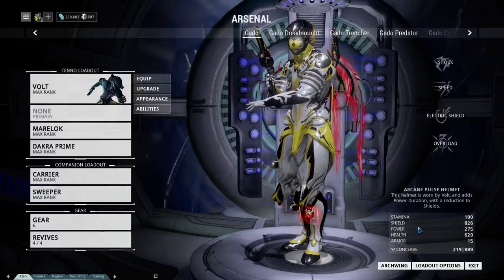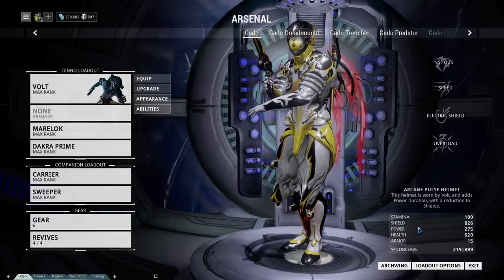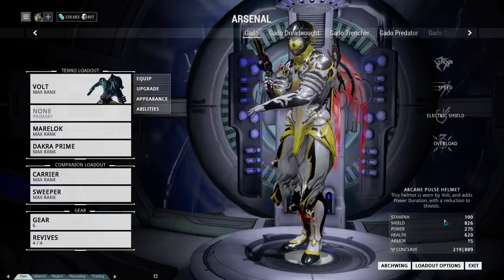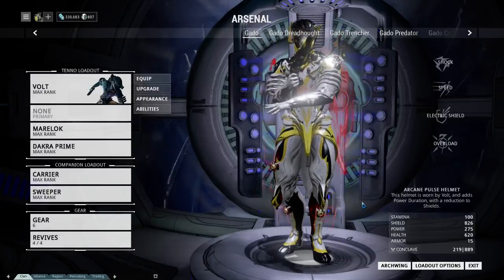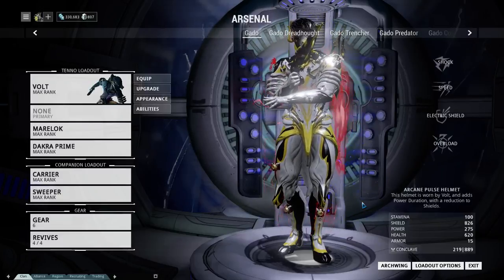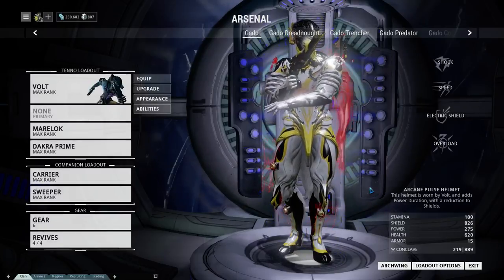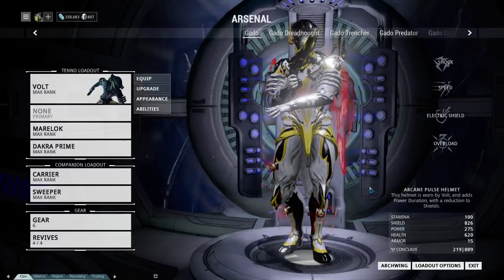Shield is one of the more important things until you get used to the game. It works as a second health bar — your blue health, so to speak — and just like in many games, it recharges after you stop taking damage for a while. When your shield goes down, there's a visual cue, and you start taking health damage. They give you a bunch of indications that your shield is down, though in a really hectic match you still might not notice. After a while without being hit, the shield will start to recharge — it's a health bar that can bring itself back.